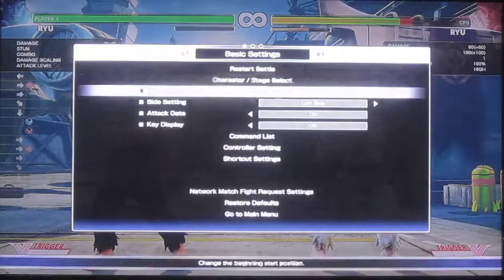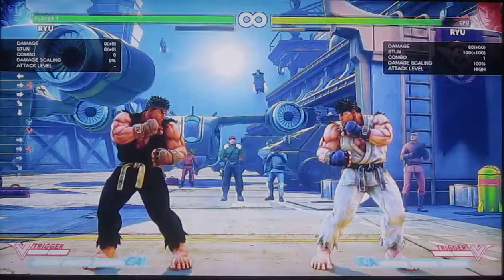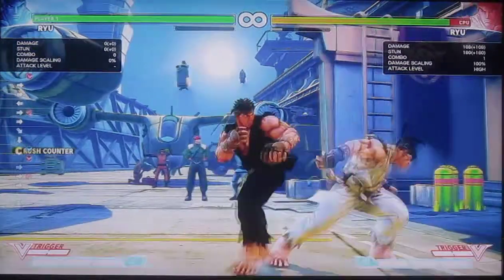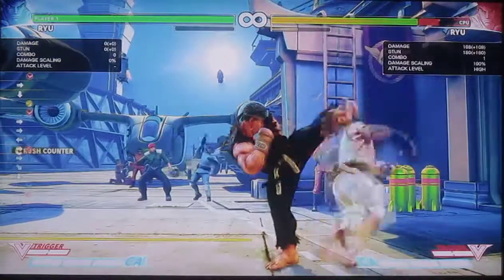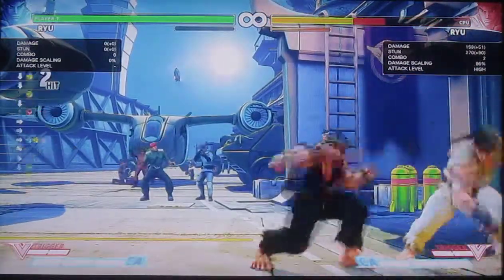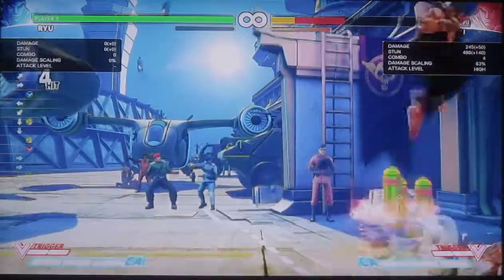Let's go over Crush Counter combos. Suppose you're doing a Crush Counter and you don't have V-Trigger — you can do this, or Tatsumaki.